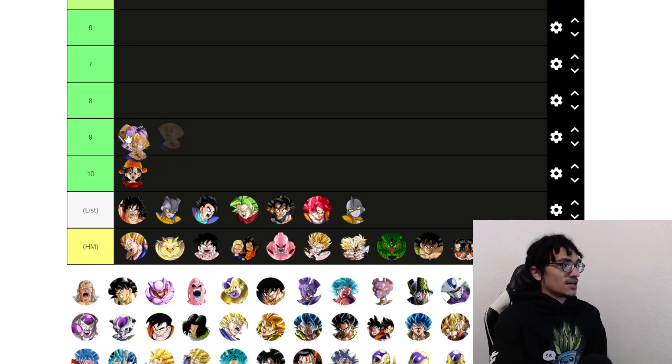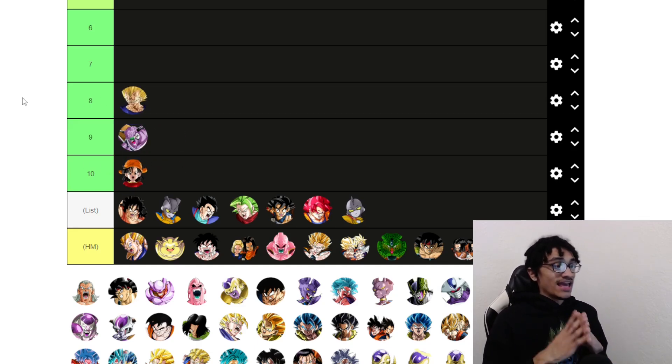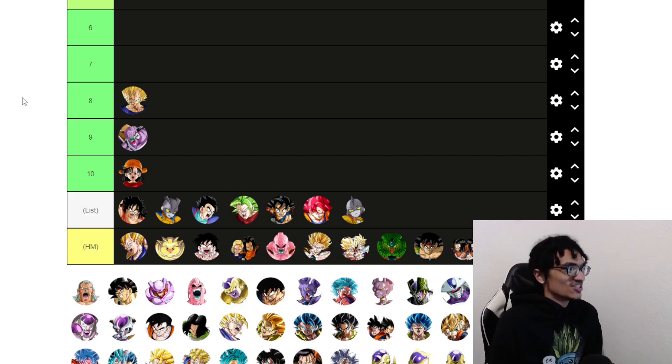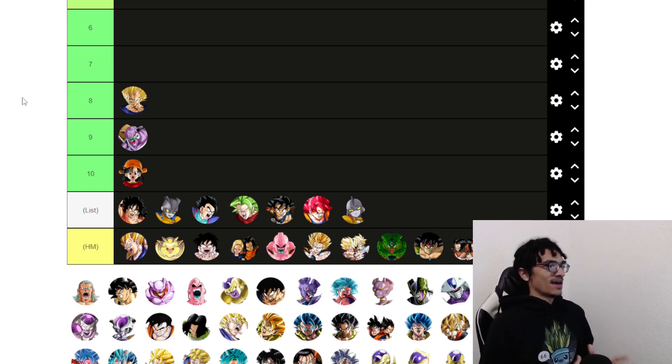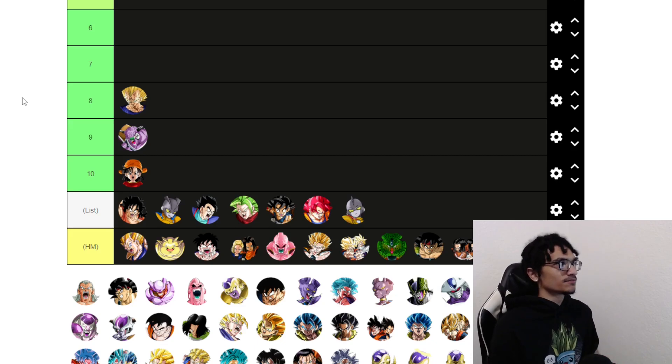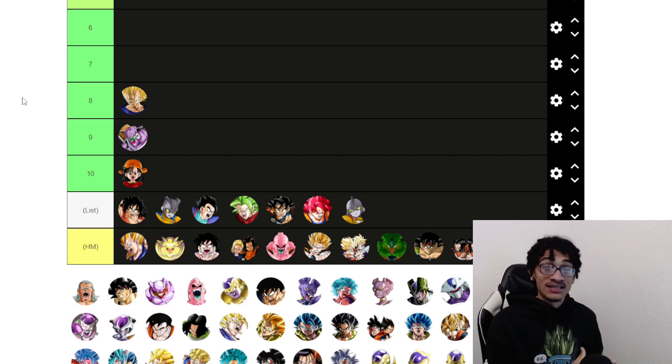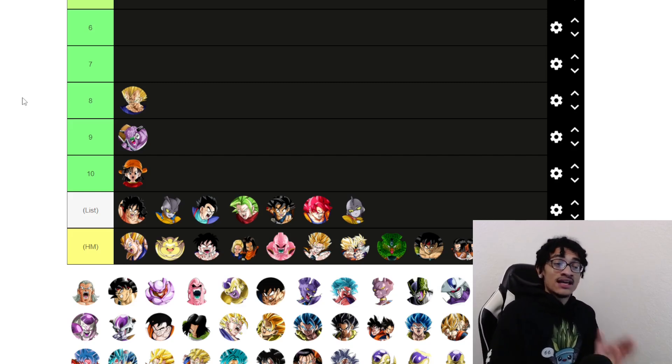Coming in at number eight, we have INT Madrigida. The main thing with INT Madrigida was that Trunks restriction, but when we got LR Vegeta and Trunks, he just became so much better. I see INT Madrigida as a restricted version of Gamma 1 — he can have up to 50% damage reduction with around 280k defense, somewhere in the 230k to 280k range.